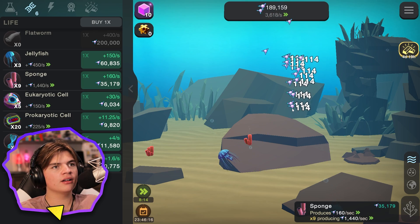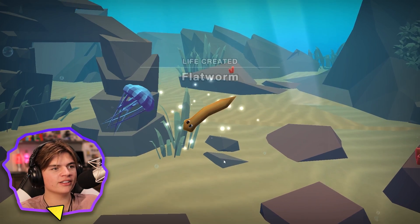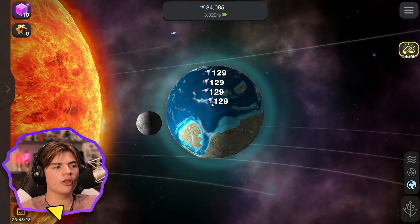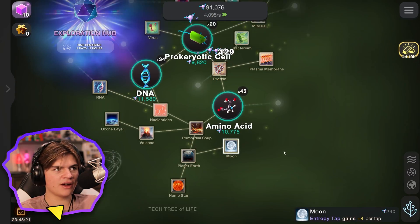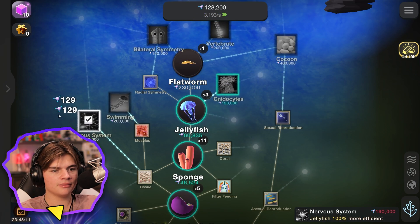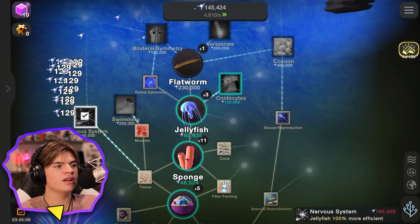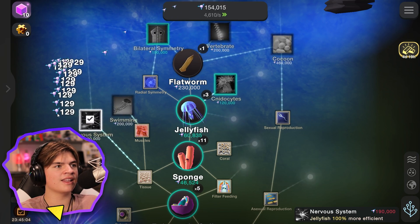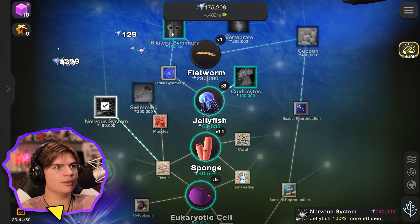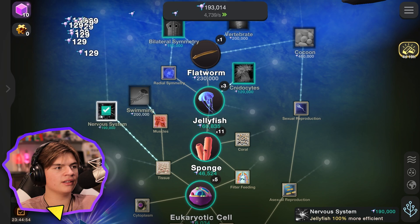We're going so fast now — flatworm, go! Yes, look at him! I know you can get other planets and stuff so in the future we should go for that. Let's evolve nervous system, that's probably good for life. Jellyfish 100% more efficient — that makes them twice as good. Definitely want a nervous system and swimming. Bilateral symmetry — flatworm 30% more efficient, we'll get that one in a minute.